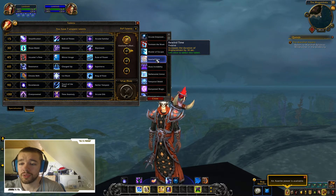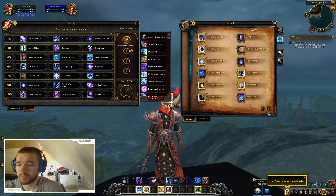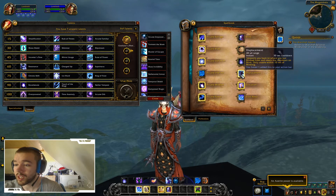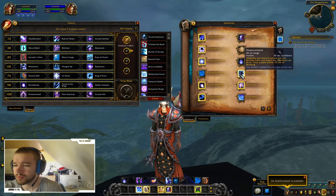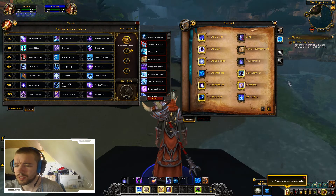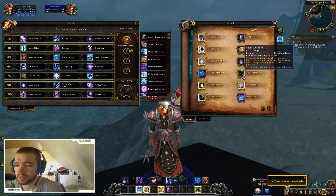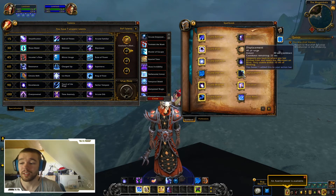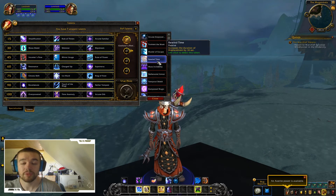Another talent increases the duration of Displacement by 14 seconds. Displacement teleports you back to where you last blinked from and resets the cooldown on Blink, but it's only usable within 10 seconds of blinking. So instead of only being able to teleport back for 10 seconds, you can now teleport back for 24 seconds with this talent.